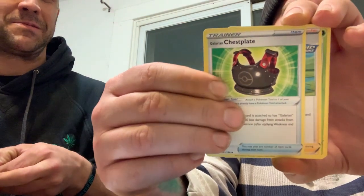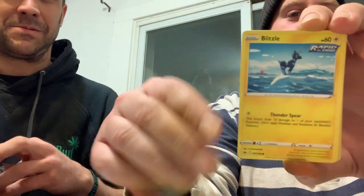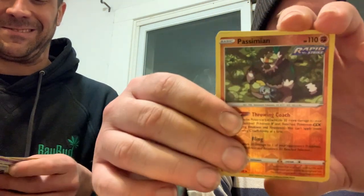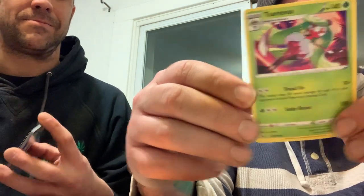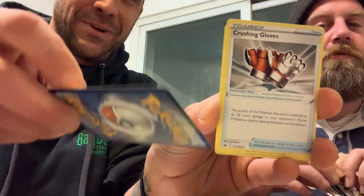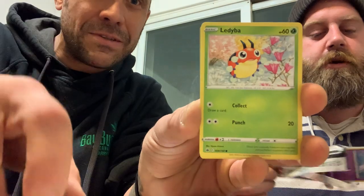Chest plate, Ledeon, Budew, Aero, Deerling, Delibird. Larvesta, reverse Passimian, and this Serena — non-holo rare. That's actually kind of cool. Hatterene — that's probably the most common pulled card from all the Chilling Reign packs we've opened. I probably have 65 of those. Battle Styles was that set for me — I opened so many booster boxes and just ended up with so many of the same cards.